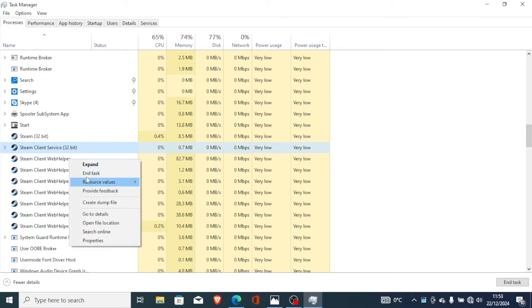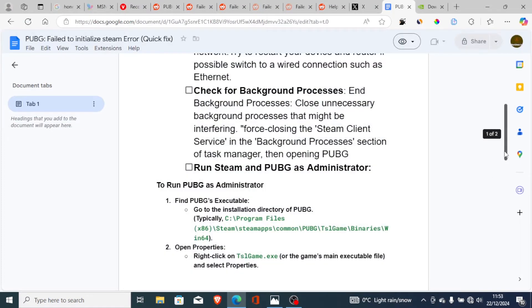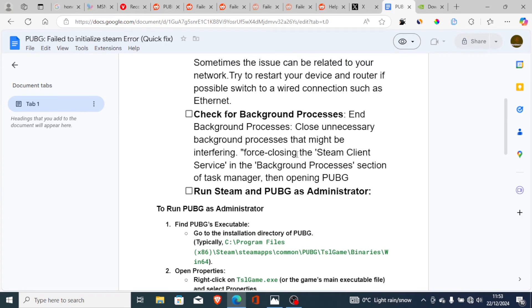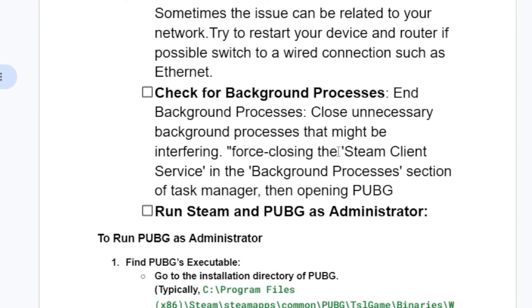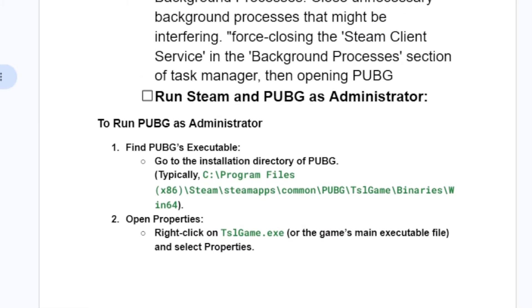Here is the Steam Client Services — just right-click on it and select End Task. After ending the task, try to launch PUBG to see if the problem has been resolved. In most cases, force-closing Steam Client Services from the background process section of Task Manager will fix the issue.